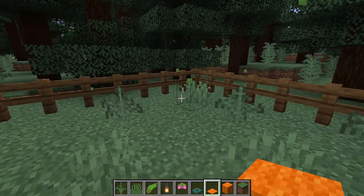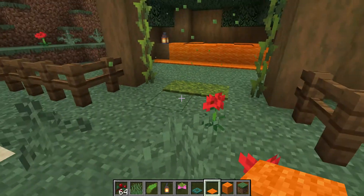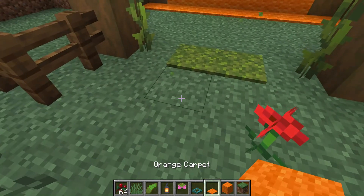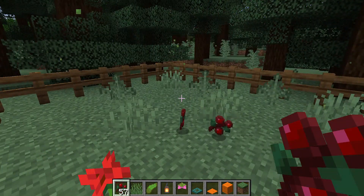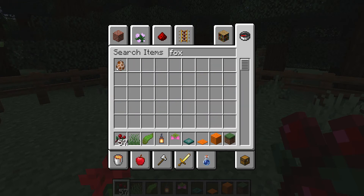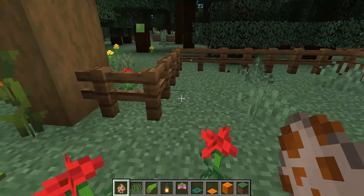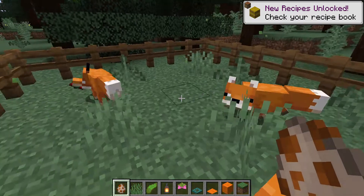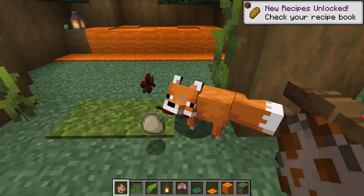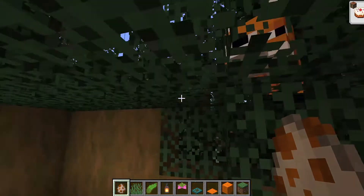I think that's all. We'll just throw a bit more sweet berries — no, not carpet, sweet berries. And now for the foxes. No, I don't want any red food.